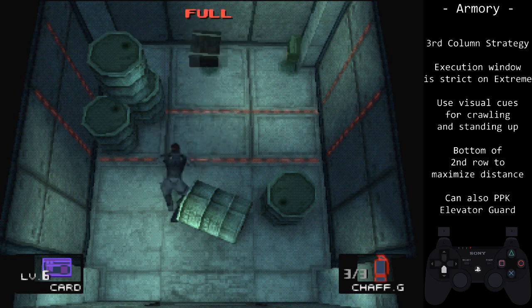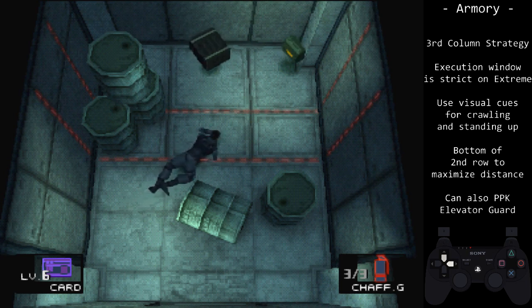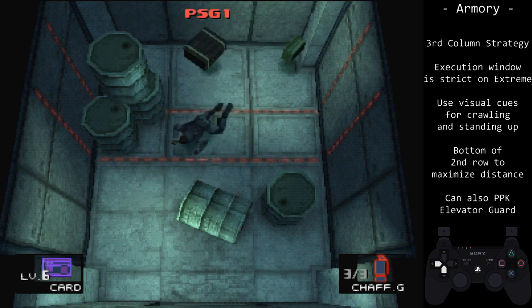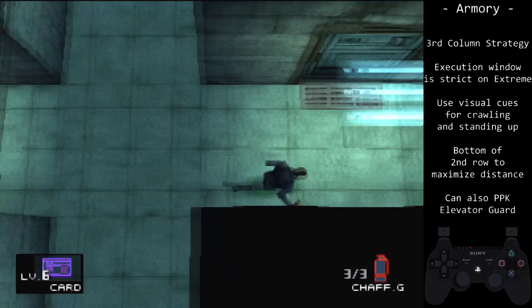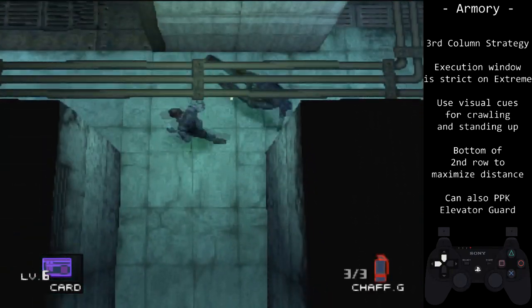Examples of mistakes include going prone too early by the barrel, staying prone for too long, poor spinning while prone, and waiting too long to move after standing up. If you realize you didn't throw the guard, kick him down.